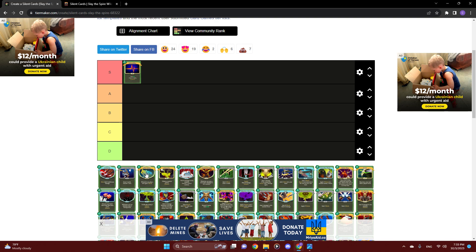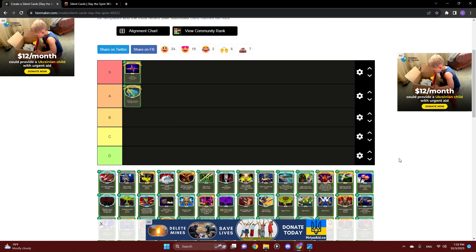Next up we have the rare power After Image. Whenever you play a card, gain 1 block — upgrade to gain 2 block. I'm going to throw this in A tier. This will shine in decks that play a lot of cards, and you may benefit from having more than one of these. Just one After Image is not really enough, especially if you're going for the heart. But if you can get 2 of these, that is a very solid block plan — even with just 3 or 4 energy and a couple normal card plays, perhaps 8 or 10 block. Definitely worth taking, especially if you can get another one via question card, prayer wheel, shops, or elite encounters.